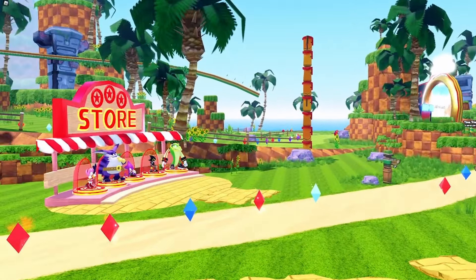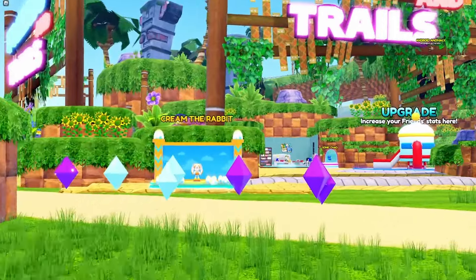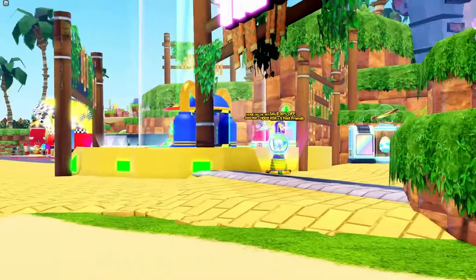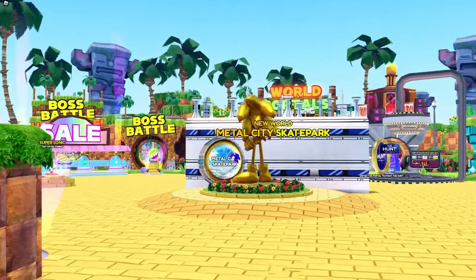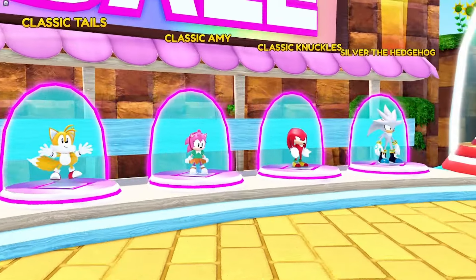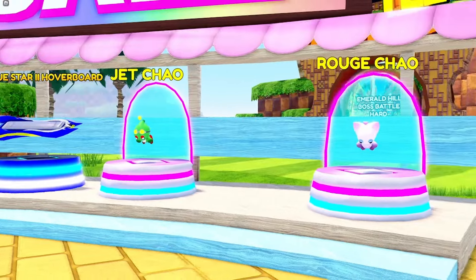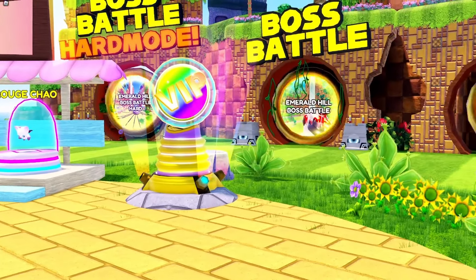Coming in at number three we have Dr. Eggman. Yes, I get it — he can't run — but why can't we give him his Egg Mobile? He can sit in the mobile and just go full speed. That's such a smart idea! You already have the skin model, just make animations, make the pod, and you're done. It's so easy.